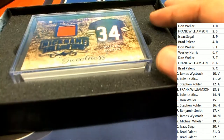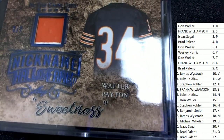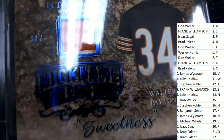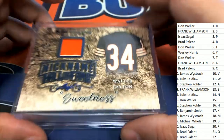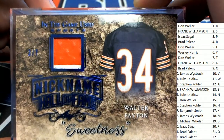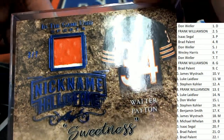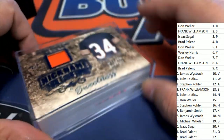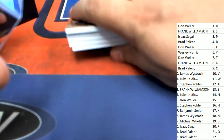And the first hit coming out of the break is a Walter Payton relic — oh, that's a /307 Walter Payton relic hit! Letter P. Looks like part of the jersey. Nice, Isaac, way to go! Nice Payton.